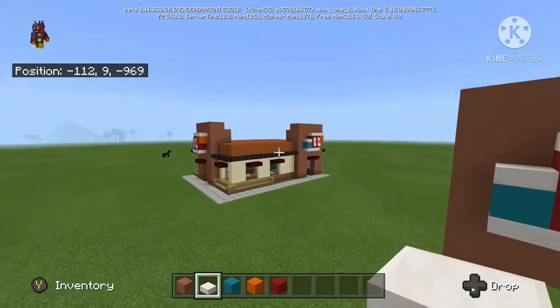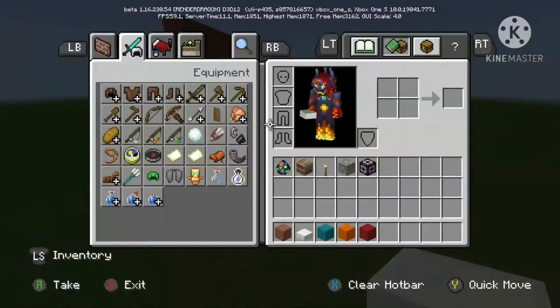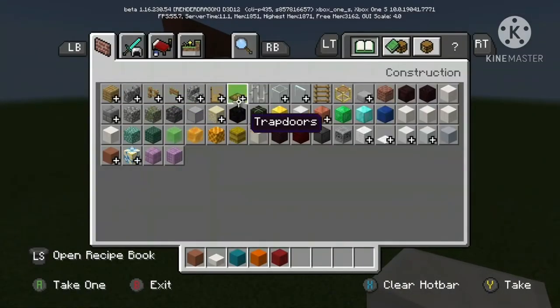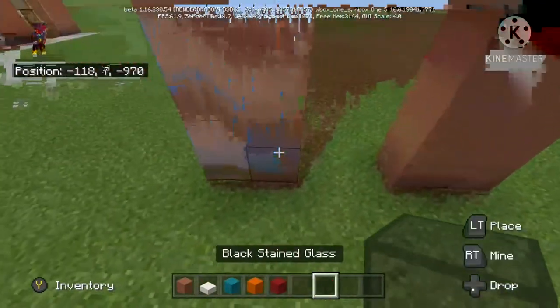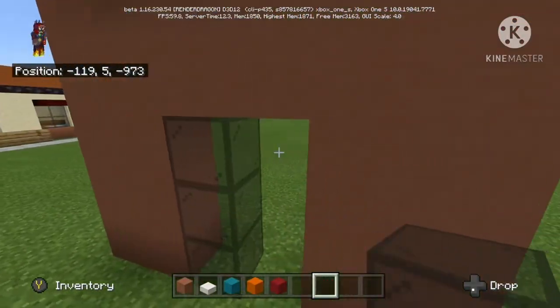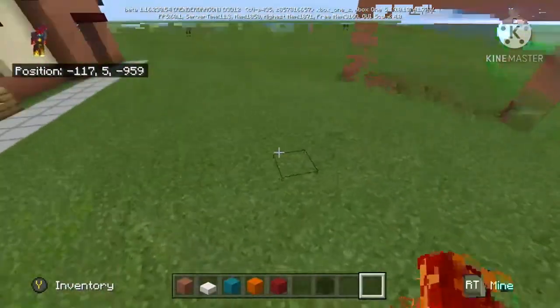I'm not going to put the banners in right now. Next block we're going to need is black stained glass. I don't know why I grew up brown — maybe because I'm an idiot. You just add a doorway like that. I'm not going to do the interior, I'm just going to do the exterior. I suck at interiors — can I just say that now?